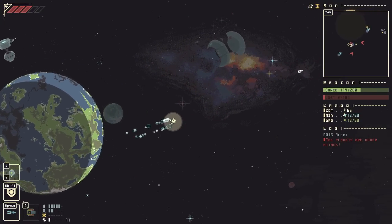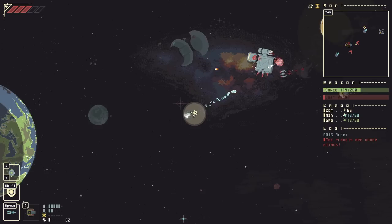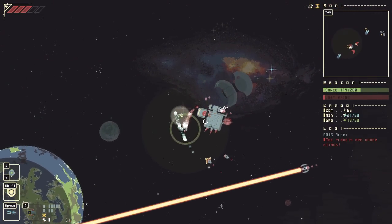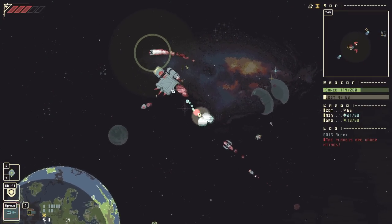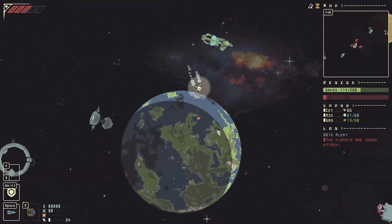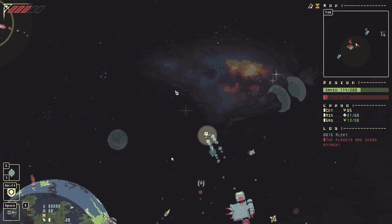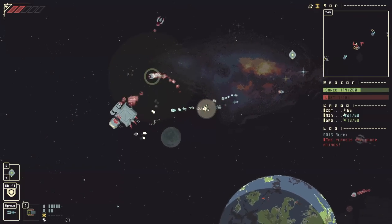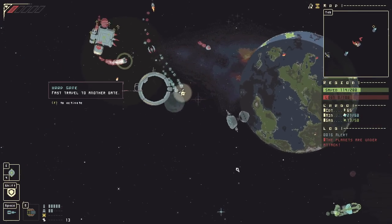We've got two invaders coming in. I'm going to try to head these guys off with the plasma thrower. We'll just give them some smooth loving from the plasma thrower. I'm going to put down an acid mine around the orbit of the planet to protect a little bit. We took some damage and we're being chased by missiles.